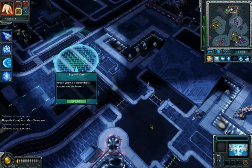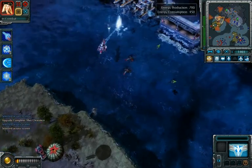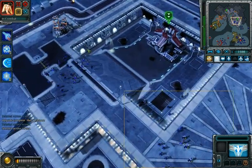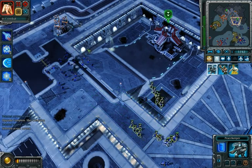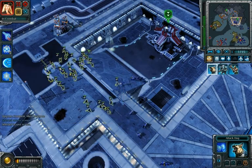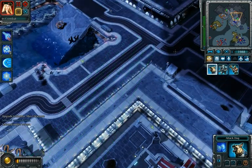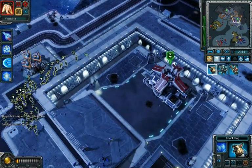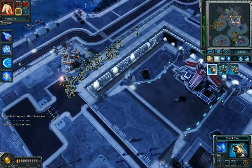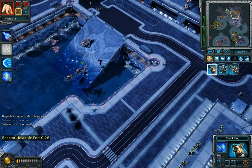Damn, right here. Enemy base detected. Enemy base detected. Right here. 10-4 sir. Damn, right here. Hello, hello. Damn, right here. Our ally is under attack. Enemy building captured. One reactor has been captured and destabilized. Both reactors must be captured.